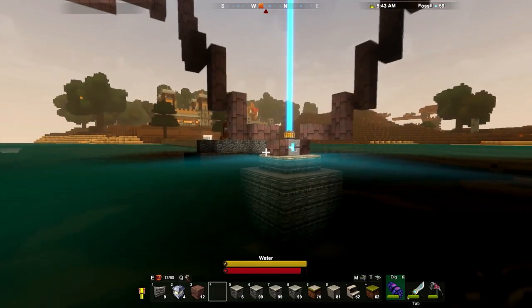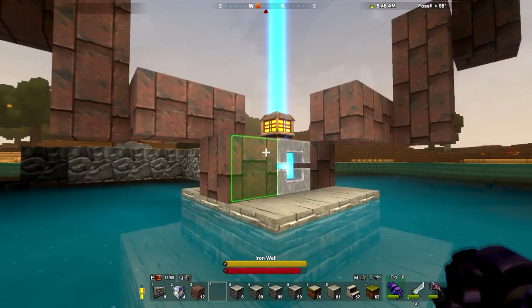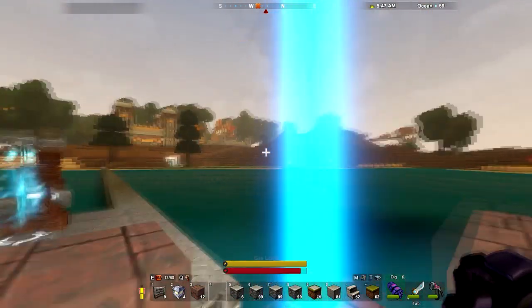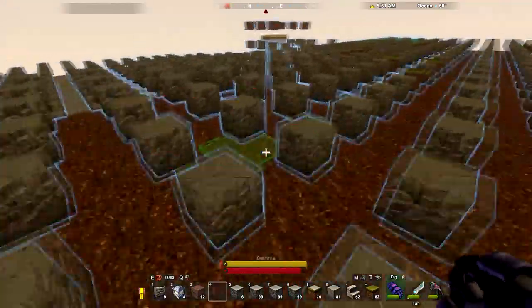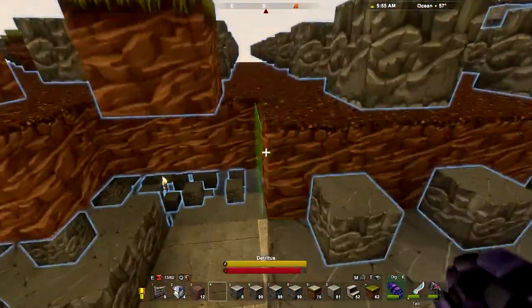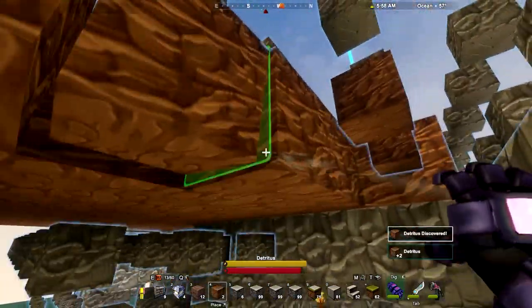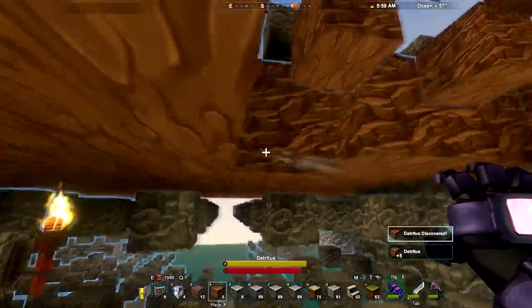In the last episode, I placed a whole bunch of detritus blocks, and they ended up covering up a whole slew of stone blocks that I need to place. So I'm actually going to pull a bunch of this detritus up to try to make it a little more manageable.